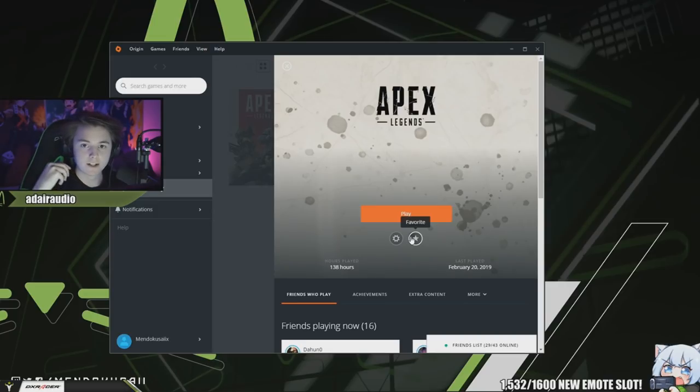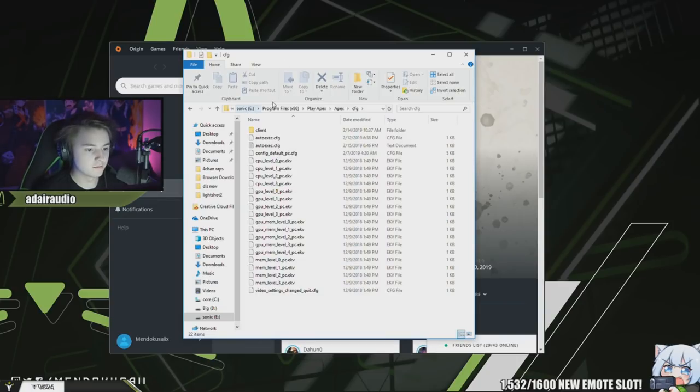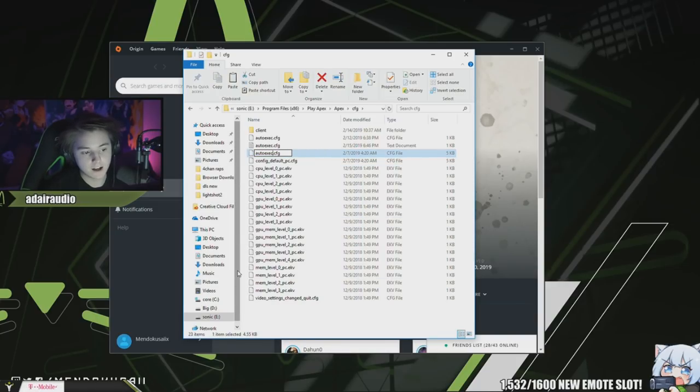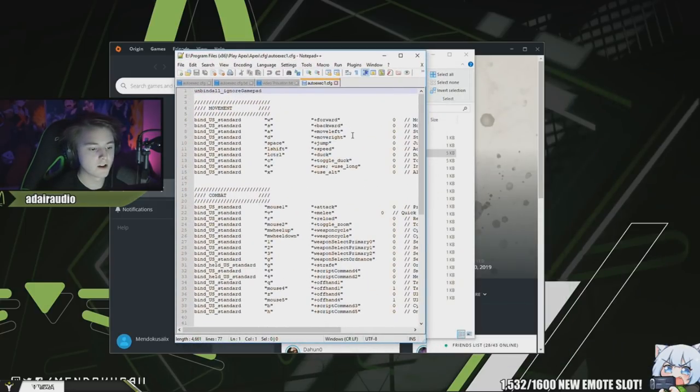I'll show you how I set up my auto execute, how I uncap my FPS, and all my performance-based commands and settings that you can't change in-game. Let me find where Apex is installed. Here it is: Program Files > Play Apex > Apex > cfg folder. You'll have a file called config_default_pc.cfg. I copy that, paste it, and rename it to autoexec — don't put a 1 at the end; I already have one.